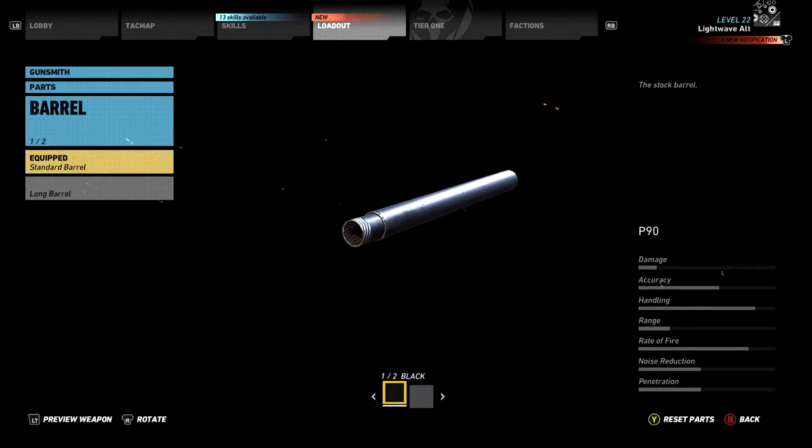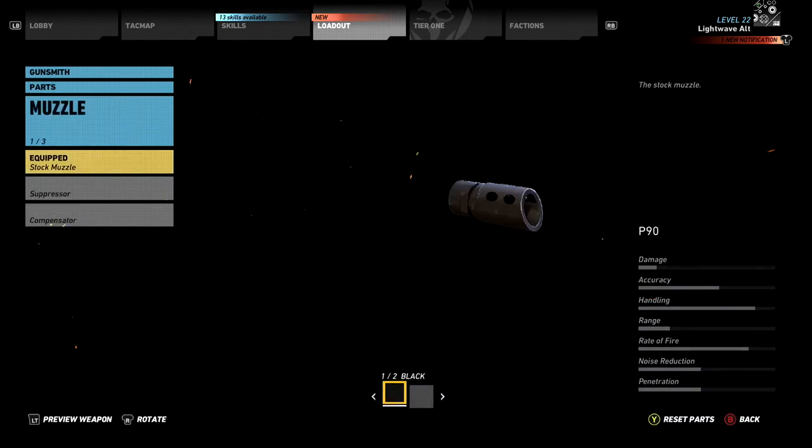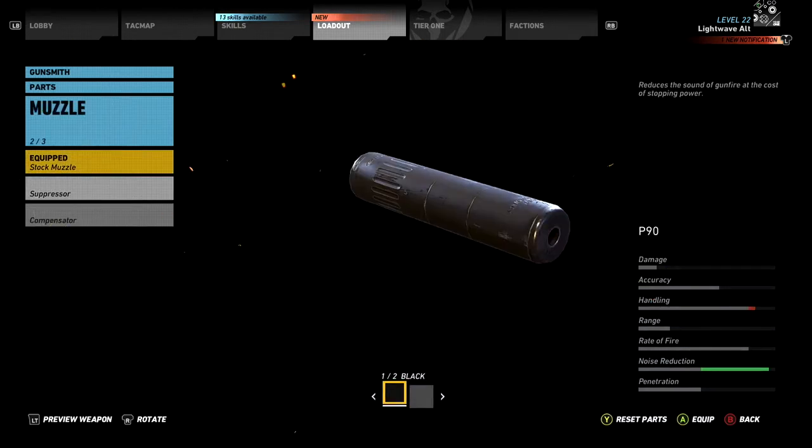I leave the barrel alone as well, because adding a long barrel to an SMG makes it more like an AR, which is not its purpose. Finally, of course, it's the suppressor to boost noise reduction, stay stealthy, and because I don't have to worry about any drop off in damage with this, as I have the ADV suppressor skill unlocked in the weapon skill tree.